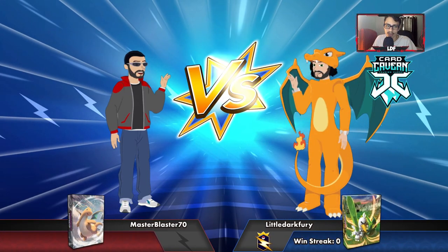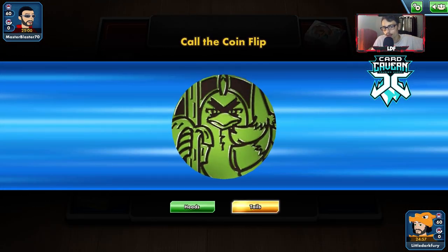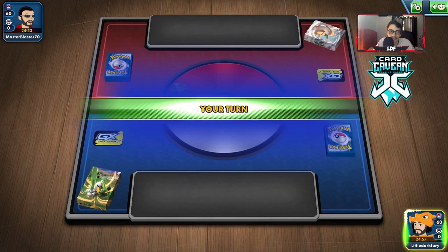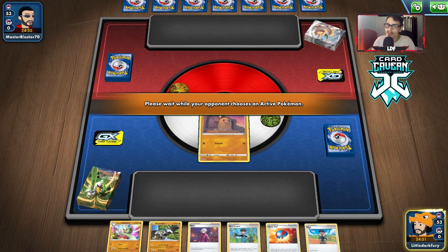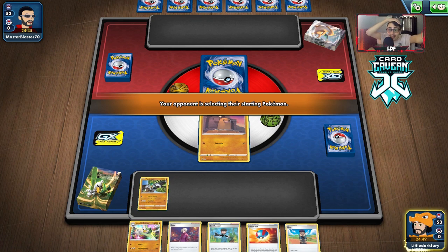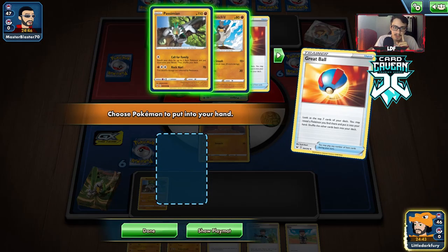We're up against a Dragonite deck. Dragonite has some birds in it which is really bad for us — they're resistant to Fighting, not 30 resistance though, which is good. We lost the coin flip. We're going to start with Diglett because Dugtrio is a good starter — one energy does its thing. A lot of his stuff is resistant to Fighting though, which is my main issue with this deck.